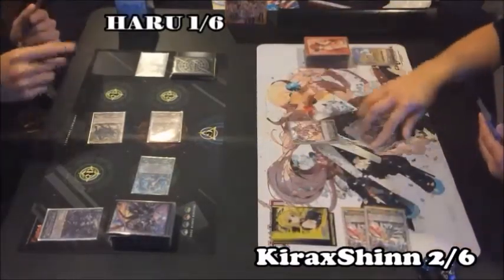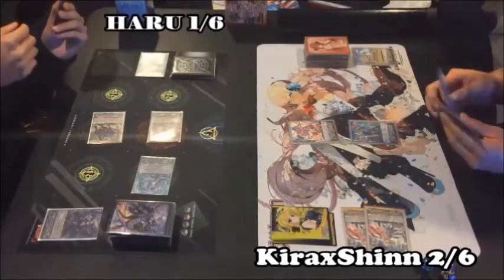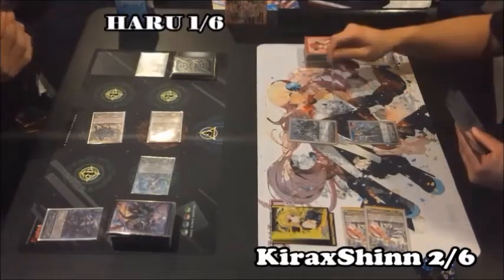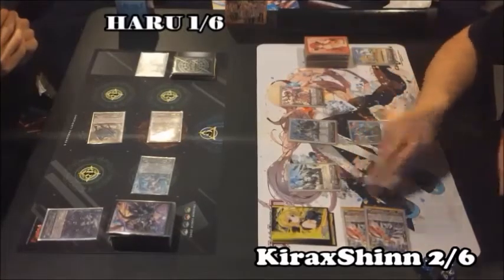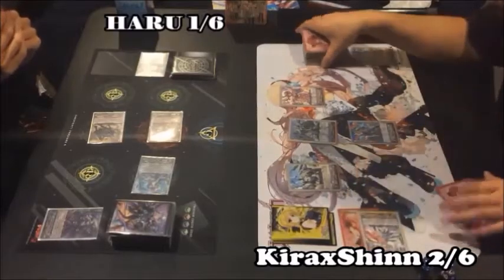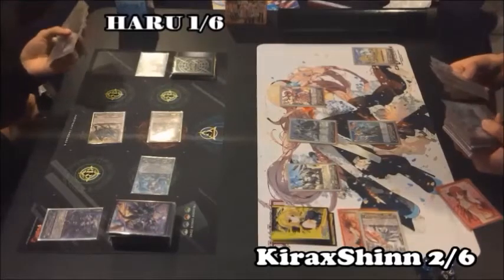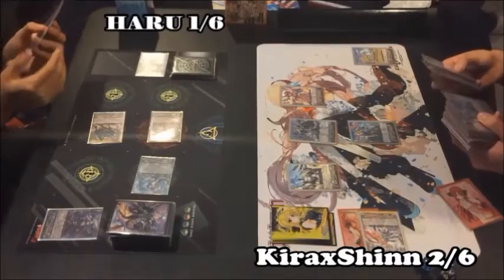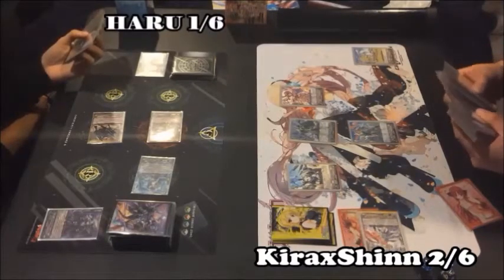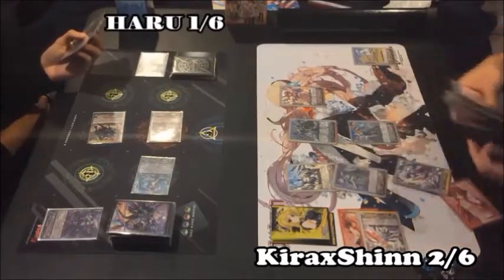Go ahead. Two down. Stand and draw. Ride. Mariana. Call. Call. Joe Knight. Pan blast. Search my deck. One Joe Knight. Great one. Call to rearguard. I don't know. I don't know, that would be a bad idea. Without that one.